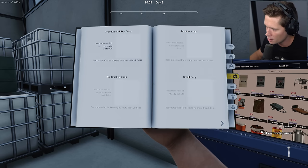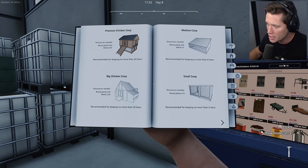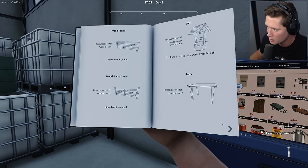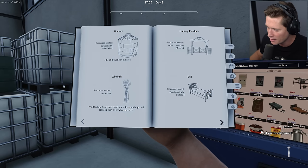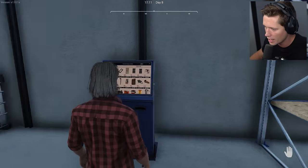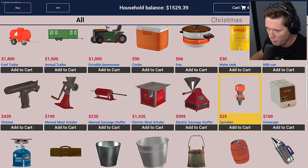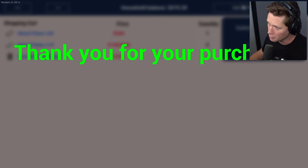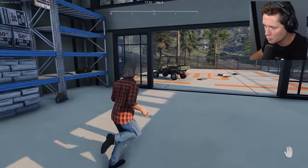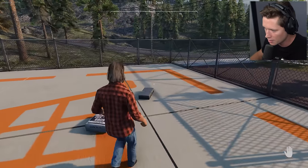Drill rig is gonna run us 20 concrete and 20 metal. Then our chicken coop is gonna run 65 wood planks and 35 metal. So we're gonna need 55 metal and 20 concrete. The big windmill thing costs 150 metal - I don't think we're gonna be able to afford that. I'm gonna get 70 metal for $700 and 20 concrete in a 50 kilogram bag. That's 950 bucks total - we're pretty much back to even, back to broke. I was really wanting to buy a trailer and a truck, but I'd rather be making money.